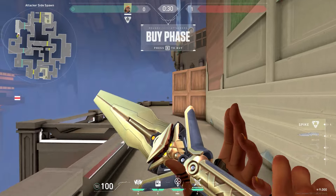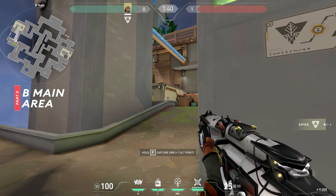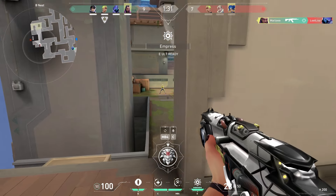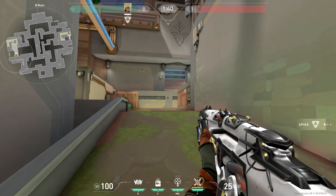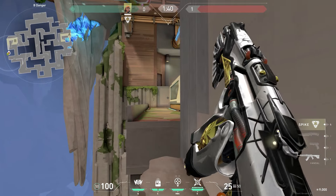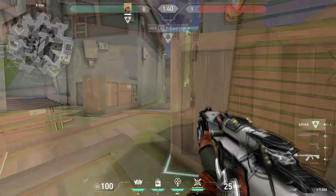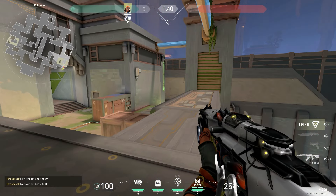Moving left from attacker spawn we have B side, where you can either move towards ramp directly or try to fight from window first. To enter site you have the big ramp and an outside pathway through danger that gives you good cover but leaves you vulnerable to someone peeking from back side. There are lots of different angles for defenders on B side, so I think it will be pretty tough to entry here, but we'll see how it plays out.